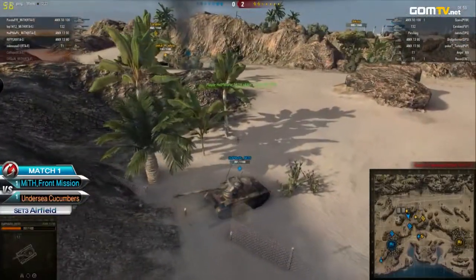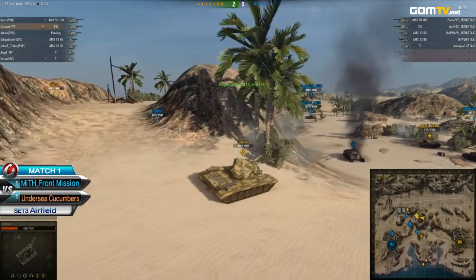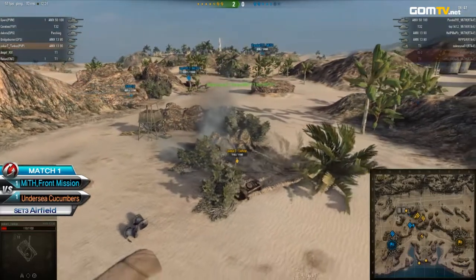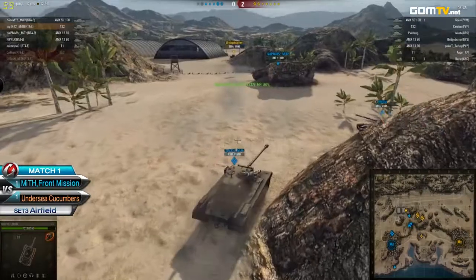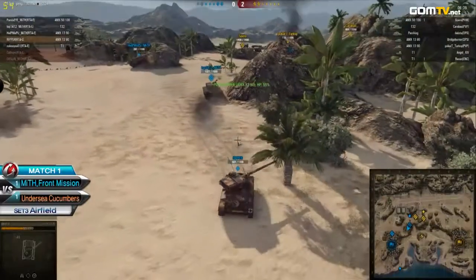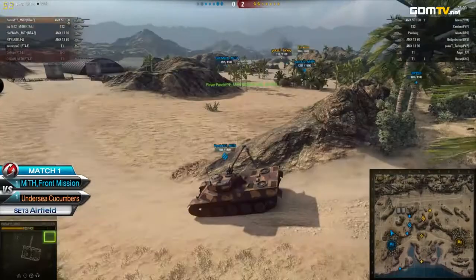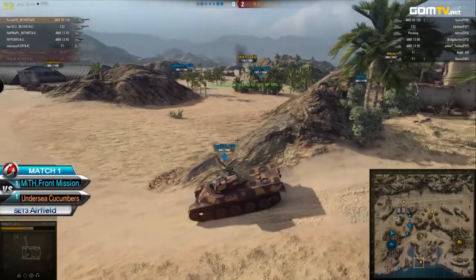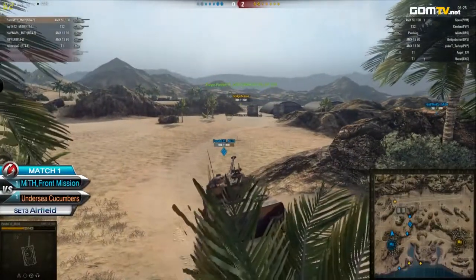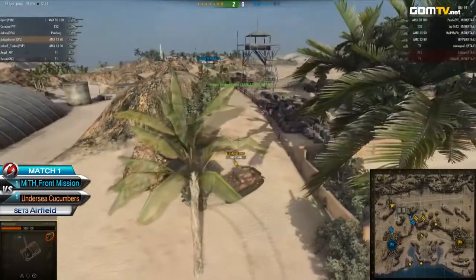They're taking way too much damage. Look at Poker T down to one shot. He's reloading, so he's going to try to run away. Hop and Ripper coming in to back up — it was an excellent maneuver to come in and take out that tier eight, but they should have stopped. If they lose a tank, it's going to be an unnecessary risk. They did manage to land some damage, but look at all the hit points that were taken from them.